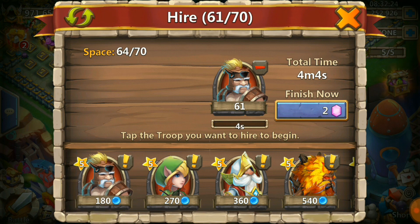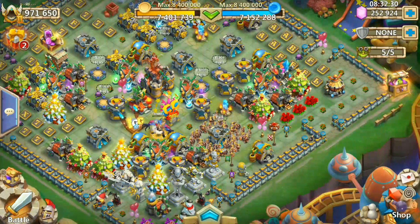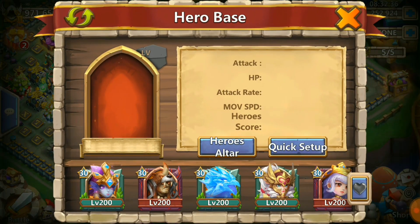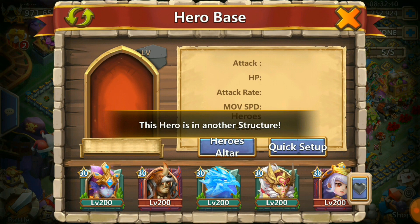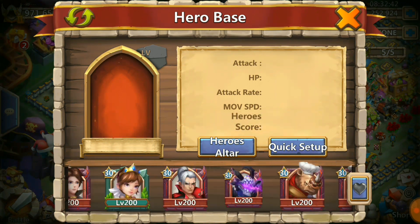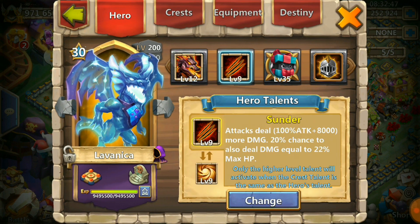I thought it was gonna be one click and you get the army camp up to full, but no, IGG had to mess it up again. I'm just gonna use Lavanica and Beast Tamer.